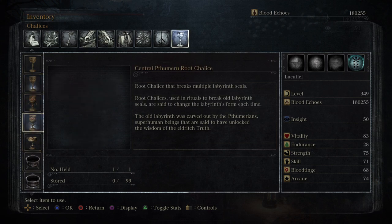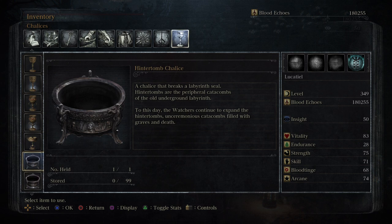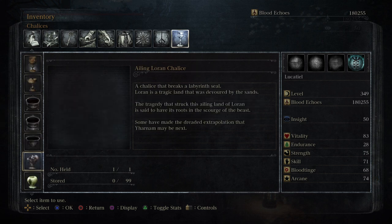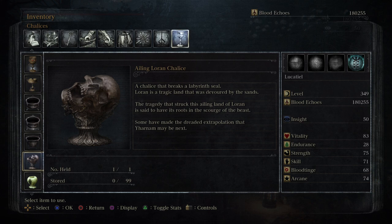You kind of get the same thing on each chalice of the Thumeru. We have a Hintertomb chalice — it's a chalice that breaks the labyrinth seal. Hintertombs are the peripheral catacombs of the old underground labyrinth. To this day, the Watchers continue to expand the Hintertombs — unceremonious catacombs filled with graves and death.